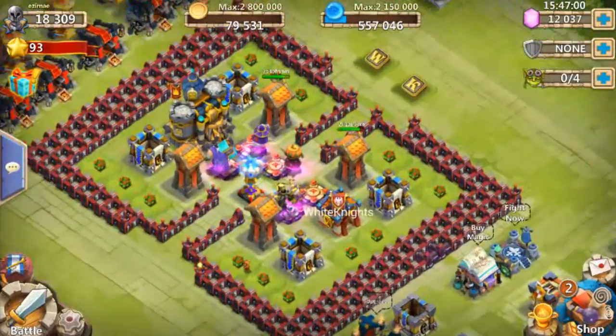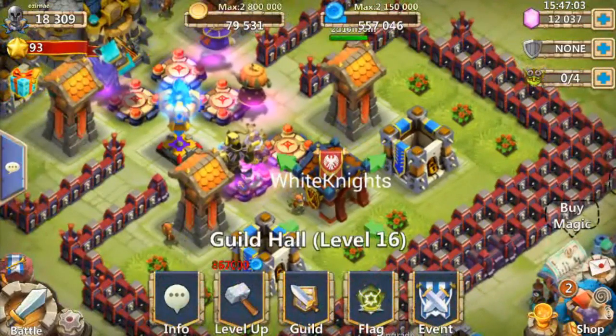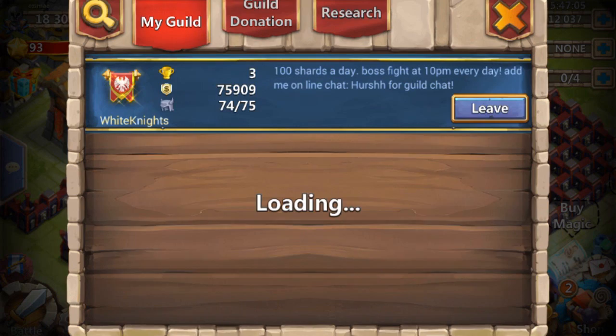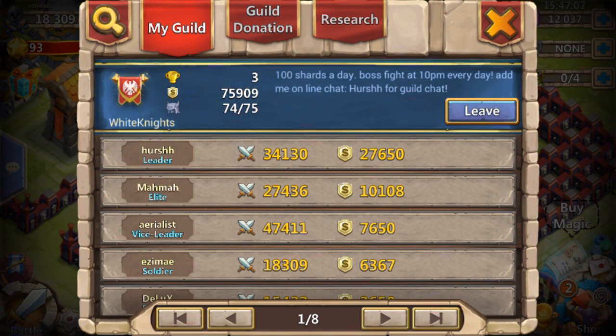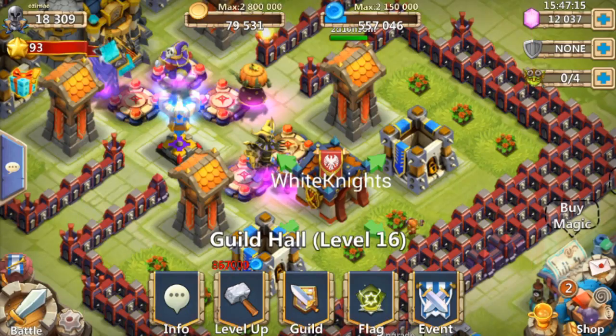So we've got 12k gems and I'm playing on a White Knight member's account — Ezzie. Ezzie is an awesome, awesome member. She's been very dedicated, fairly new to the guild, and look at that — already 6k shards donated. Wow, so impressive, very cool.